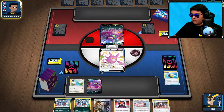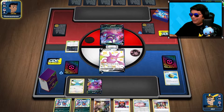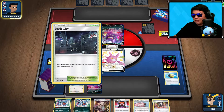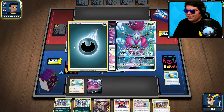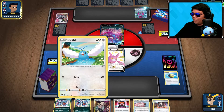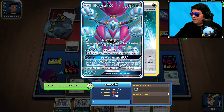Hopefully next turn we can maybe get a VMAX or an Altaria — we might have to Marnie. Piers is going up. Dark City is not bad for us because that actually lets us retreat. My guess now is it's a Dark Box — Hoopa GX. Interesting. Good thing we have our Altaria. Rogue Ring. I think what we probably have to worry about is Dark Strike and Devilish Hands.